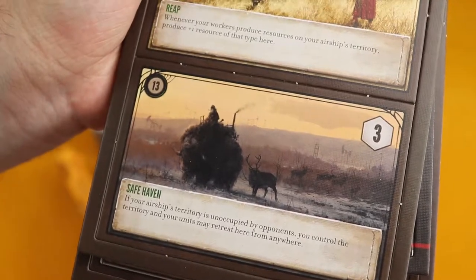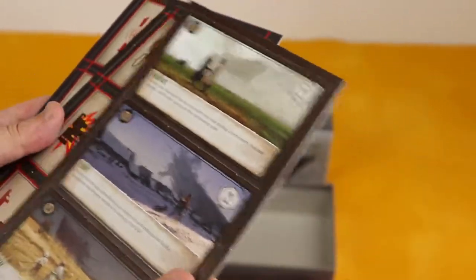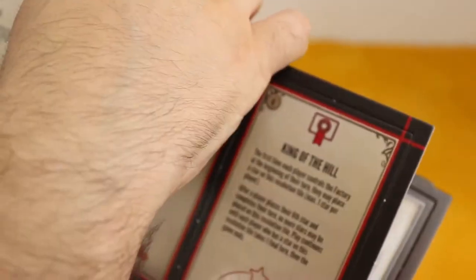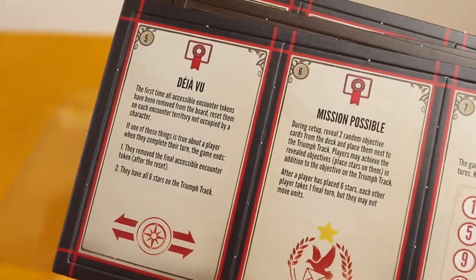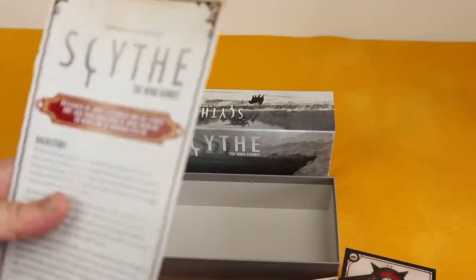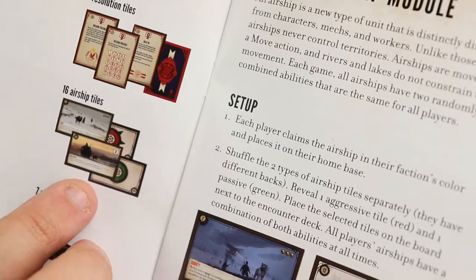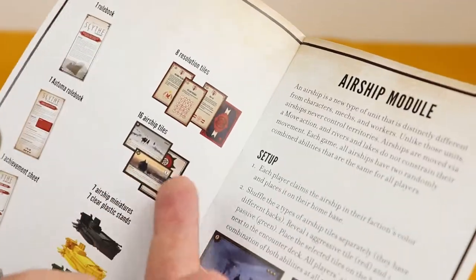Some more cards here: Safehaven, Reap, Craft, and Negotiate. Again, the artwork is top notch. And I have one of these — Land Rush, Factory Explosion, Spouts of War, King of the Hill. These have a different back as well — they seem kind of like objectives, but I'm not sure. I don't want to mislead you. Deja Vu, Mission Impossible, Doomsday Clock, and Backup Plan. We can actually look at the leaflet and see what these are supposed to be — these are resolution tiles. The other 16 were airship tiles, although there are different backs, so I don't know what distinguishes them. This is what we get — great cardboard stock, very thick, very sturdy. Great component quality, as in all Stonemaier products.